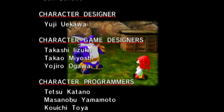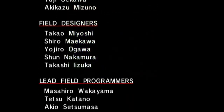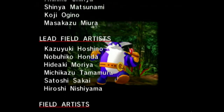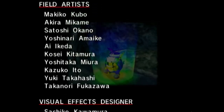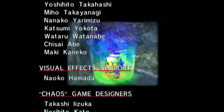Next time on Sonic Adventure DX, we're gonna do E-102 Gamma — that's actually the final story. We're actually approaching the end of this playthrough now. I said this for the last few stories, but I think I want to do some shorter playthroughs before I do another large playthrough. I already have a few in mind. This is being recorded three weeks in advance — this is looking like a two-month playthrough.